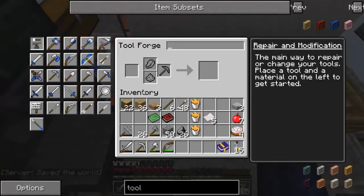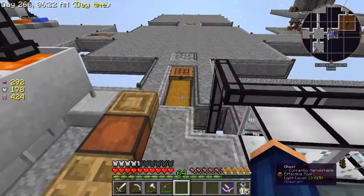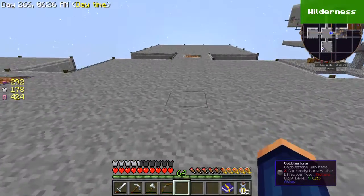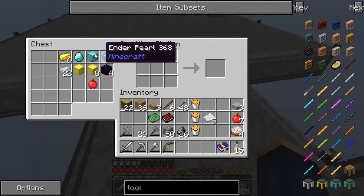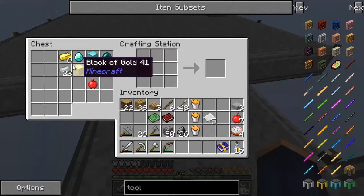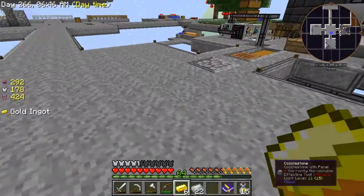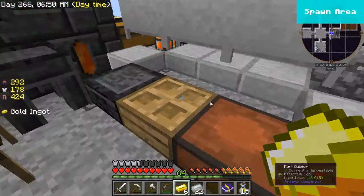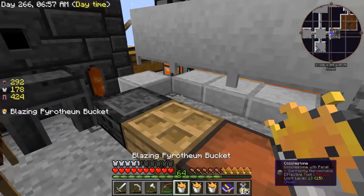Now we're going to build a cleaver. We're going to take the cleaver and add beheading to it to make a beheading cleaver. Here are the supplies we need: these two here are to upgrade the cleaver, and this one is the actual beheading stuff. First, we need to get our patterns — I'll put the piratheon back that way so we don't lose lava generation.